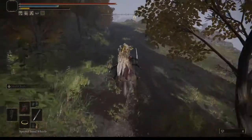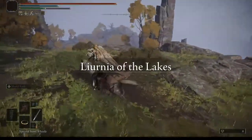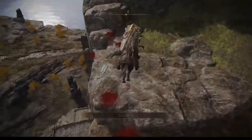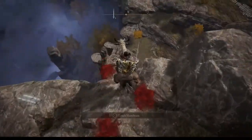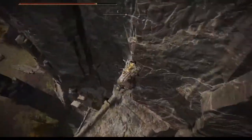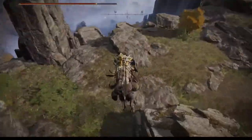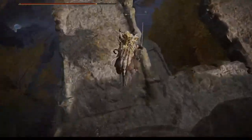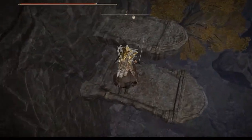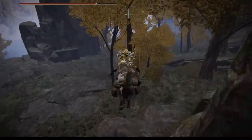Now we're at the lake-facing cliff skirts. From here you want to turn this way and jump down onto the lower ledges. Go northwest from here.